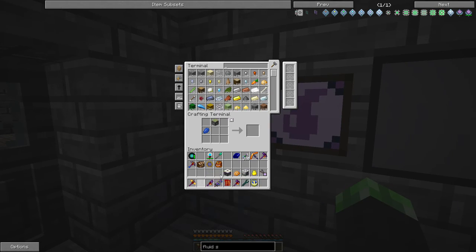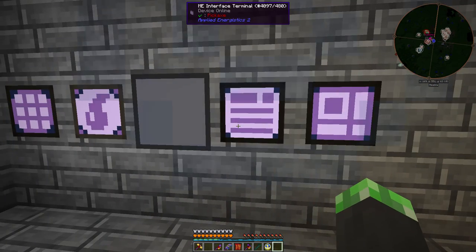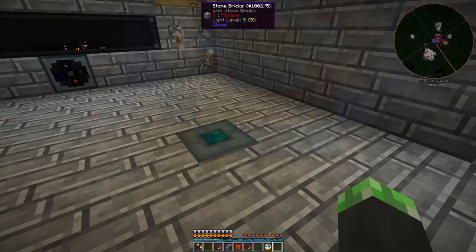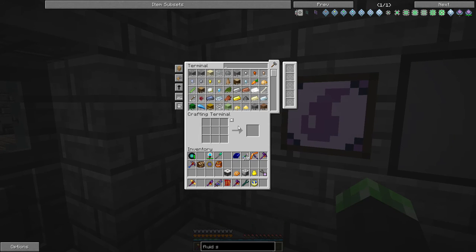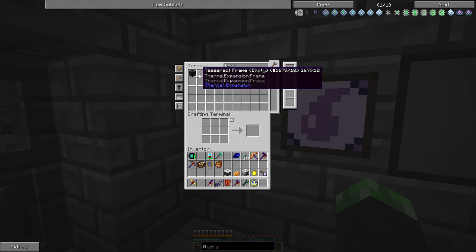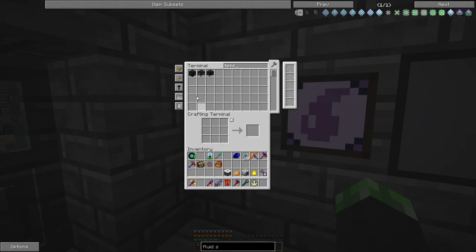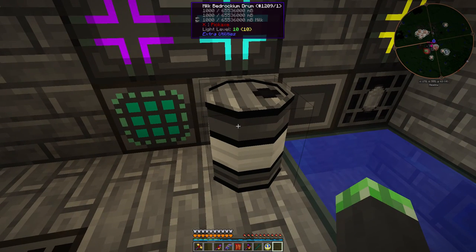I think we've got it. The milk is visible in the system. I have one tesseract — maybe I should get another one or two. I need some way to get this milk over there.